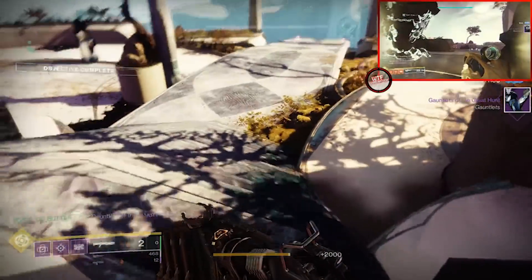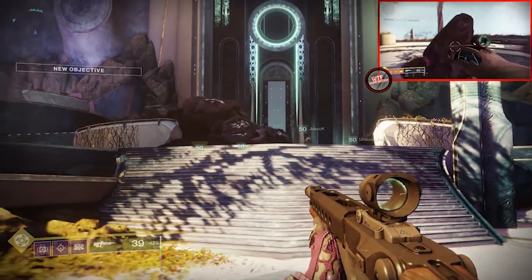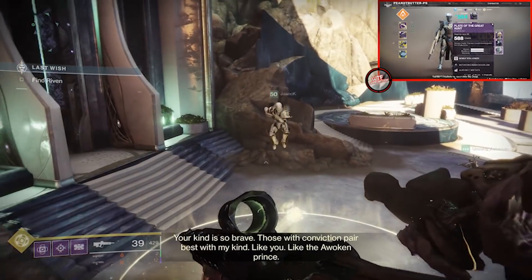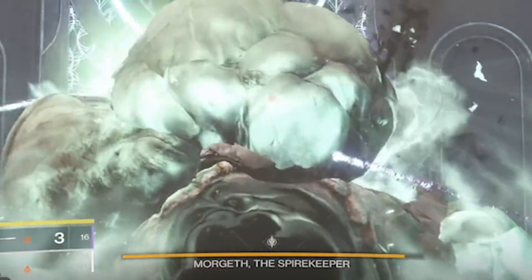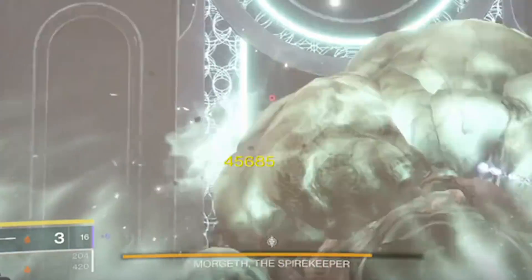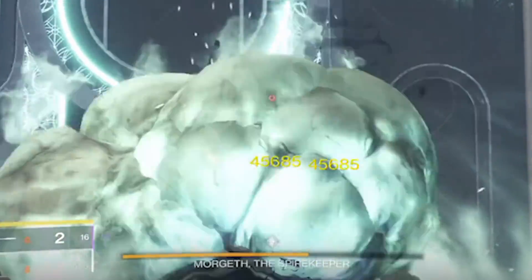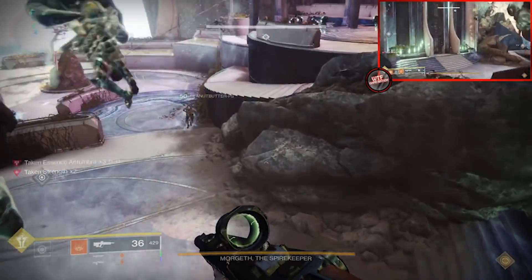If you have the EP shotgun, make sure you melee Morgeth to proc the Trench Barrel perk. Both strategies should result in a one-phase, but if you're behind on DPS, have someone ready to grab the orb from the Eye of Riven killed right before DPS began — using that super on Morgeth will stagger him, beginning the second phase. Rinse and repeat to finish the job. During DPS, Morgeth will shoot Axion Darts at you; if DPS is quick you won't have to worry, but one person with a high fire rate weapon like a pulse rifle or auto rifle can take them down before they reach the team.